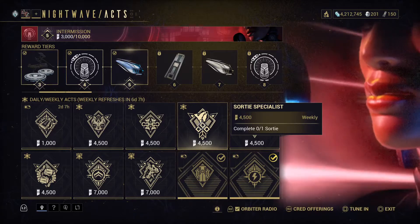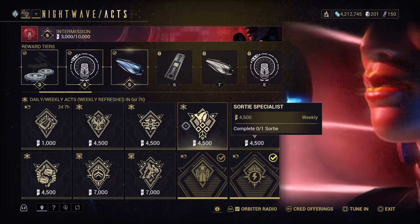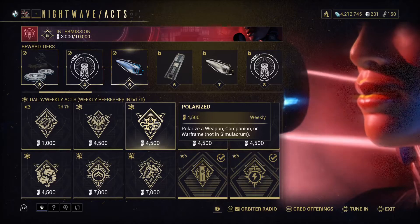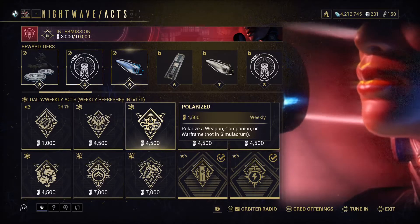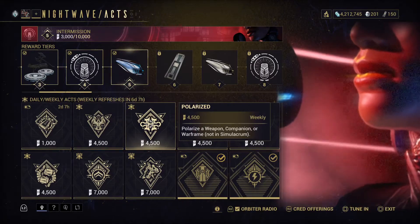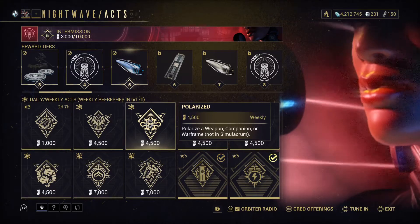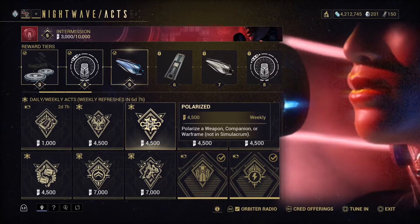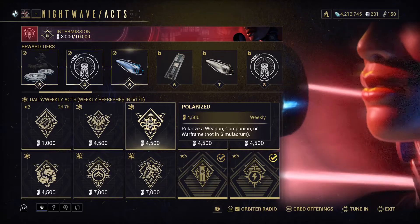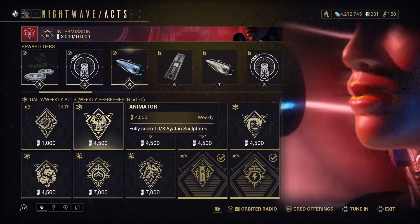Sortie Specialist — complete one Sortie. I haven't done this, so I can't help out here. Polarize a weapon, companion, or Warframe — I'll have a guide for this in this video. It is very simple; you just need to have the required Forma available. Getting blueprints is easy — just run a few Fissure missions and you'll get blueprints or even the actual Forma itself.